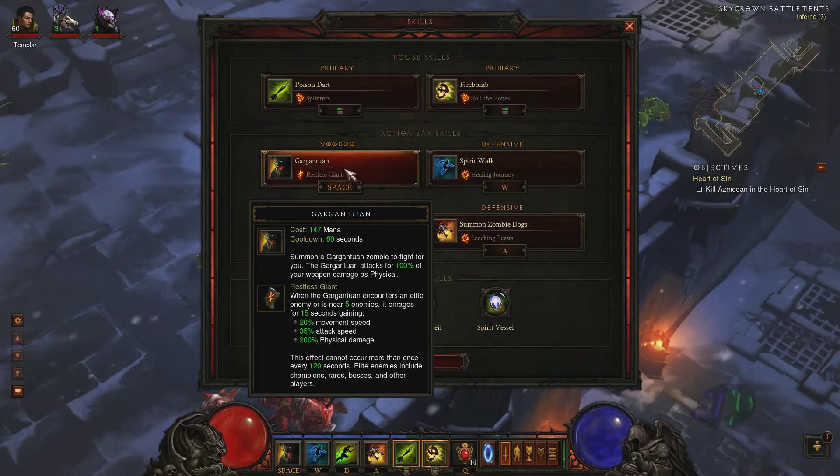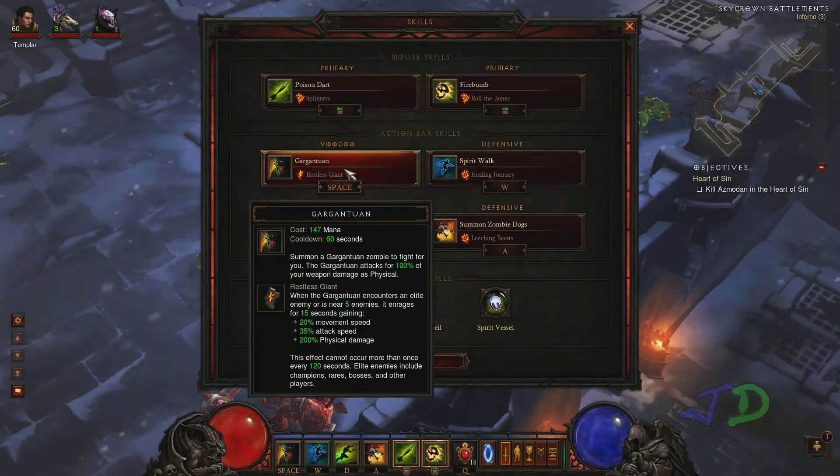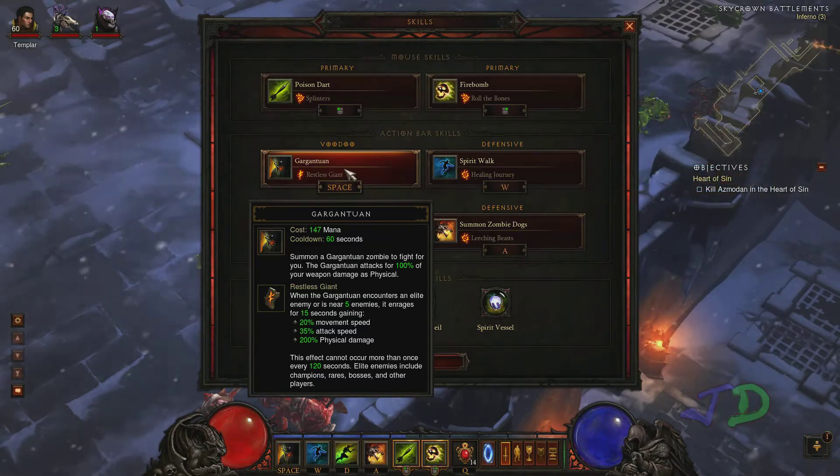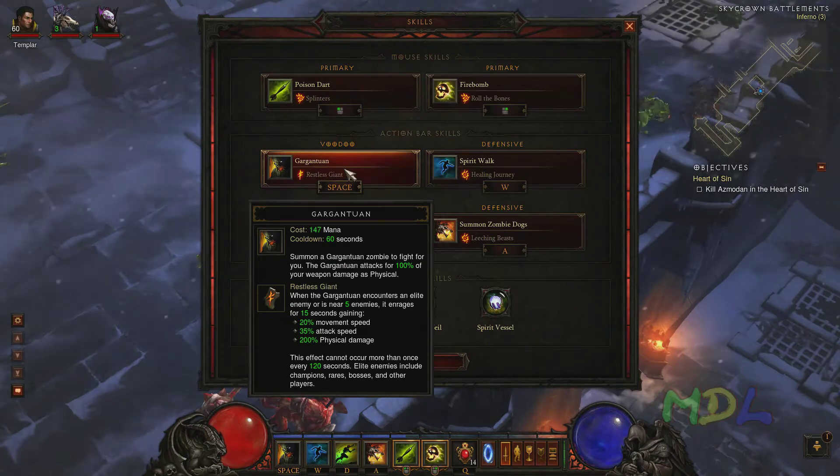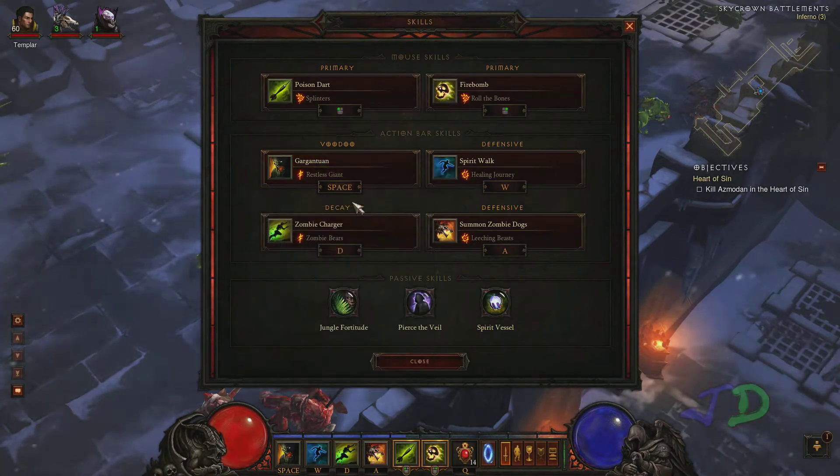With Restless Giant, when enemies get too close or there are five or more enemies, or if there are elites — which is when he usually triggers — he gets massive: double damage, faster attack, faster movement. That's really good against bosses and elites because he hits like 300–400k crits quite regularly when he's in that mode.